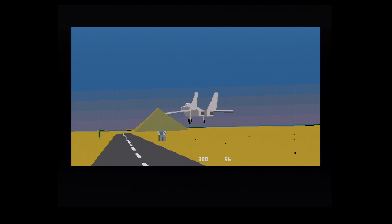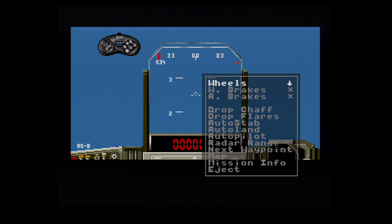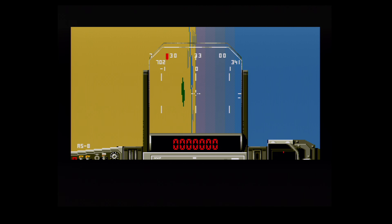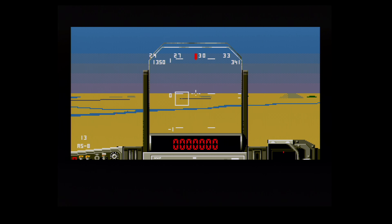One other nice thing about the training mission is that it helped point out an odd controller incompatibility before I had the opportunity to get frustrated. The game is a late enough release to support both 3 and 6 button controllers, and you definitely want to use the 6 button method if available. MiG-29 Fighter Pilot doesn't detect the Retro-Bit wireless controller as a 6 button — just as a 3 button — and the training mission conveniently shows that on screen so you can tell what's going on.